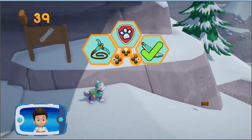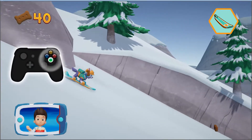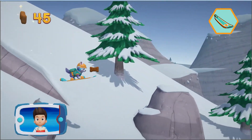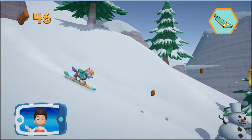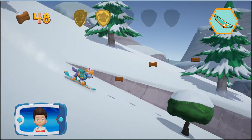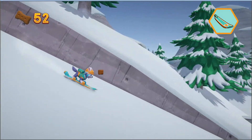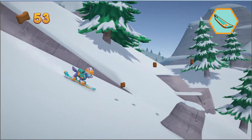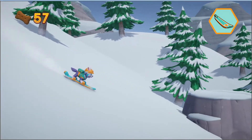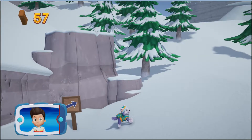Pick up, here we go. Now let's help Everest to snowboard down the mountain. Press the A button to help Everest jump. Keep collecting pup treats whenever you find them. There's a golden paw print close by. You've got the golden paw print — see if you can find them all. Wow, you helped Everest reach the bottom of the mountain. Great job!